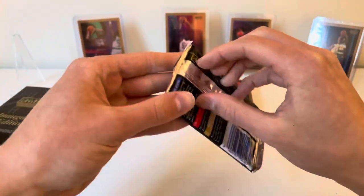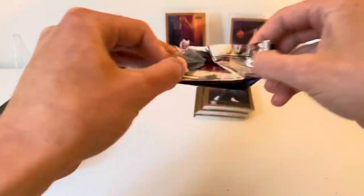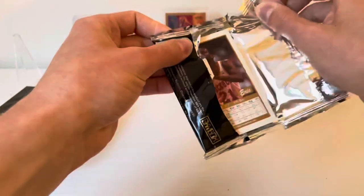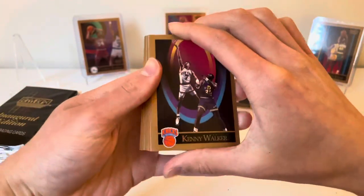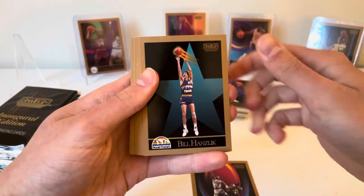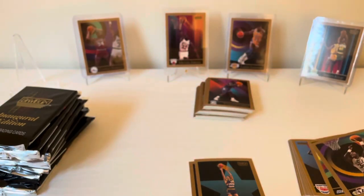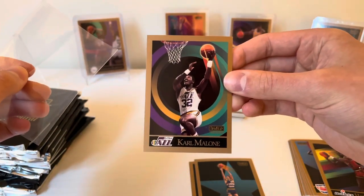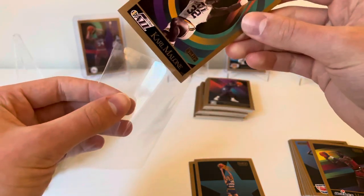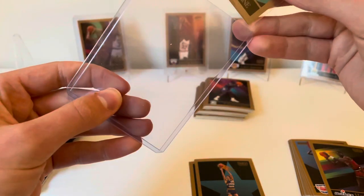Pack number four — everything from here on out is just a bonus, and we've got two parts to go, like 30-something packs left. Man, this is awesome. Kenny Walker, Bill Laimbeer, nice — Karl Malone, the Mailman! This stuff is really loaded — a little off center left to right, which is totally fine, but absolutely loaded with some really great players.